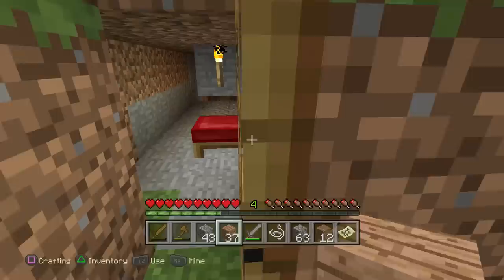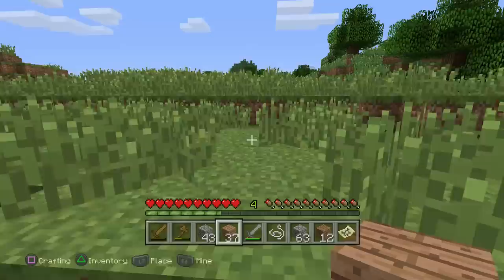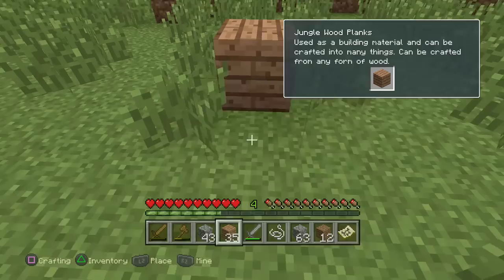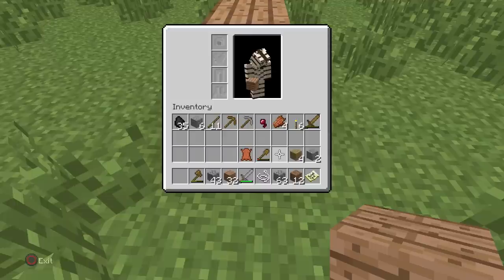Of course we'll keep the cave and maybe turn it into our mining base or something similar. In the meantime, let's get a little distance. Maybe we can build on top of this small hill — yeah, right here. This is a nice open area, I really like this. This will be our base for our house. We don't have a ton of wood at the moment, but hopefully we have enough to get started.